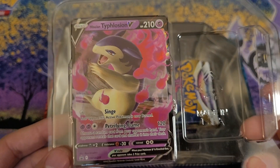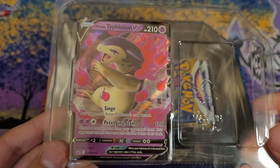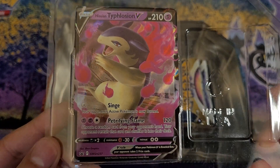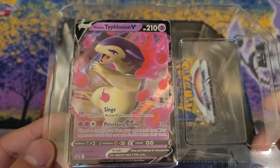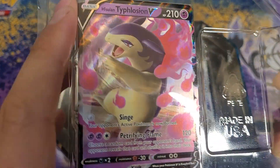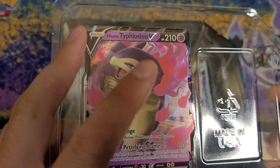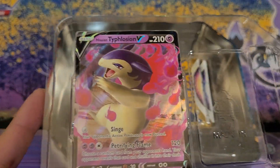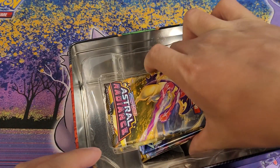We got Hisuian Typhlosion V and he's looking clean. There's no descriptions on here — I always like to read the descriptions on Metazoo cards, but there's no description, but whatever. He's looking beautiful, looking nice, looking spooky. Back in my day there was just EX, and then GX, DX, and so on — you get the drill.